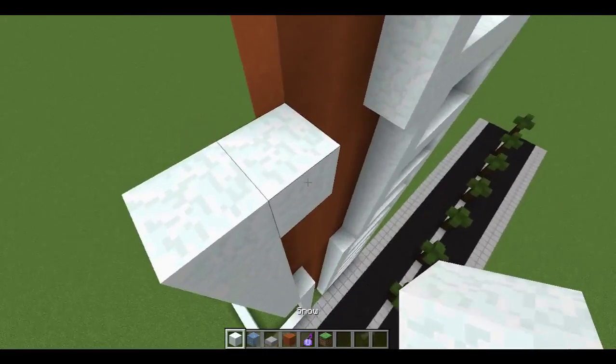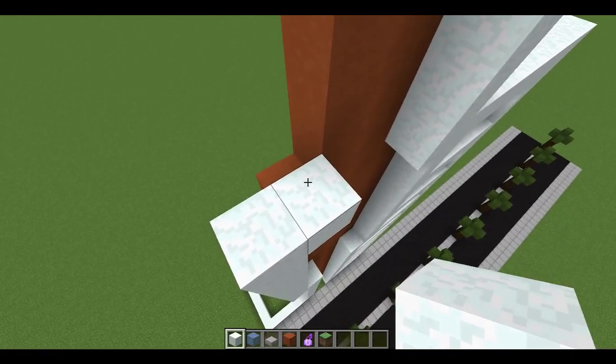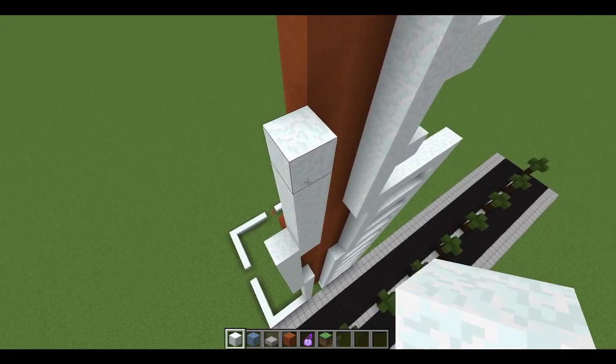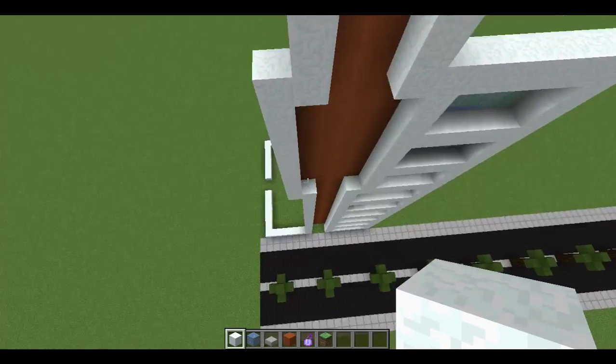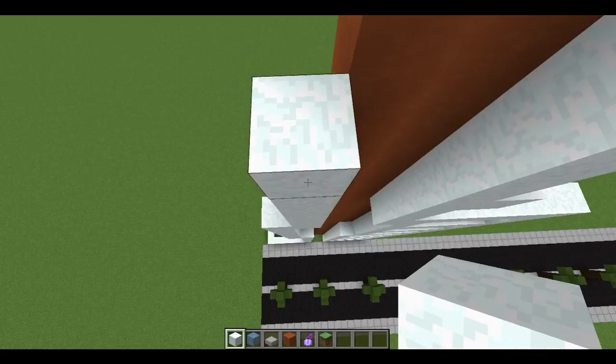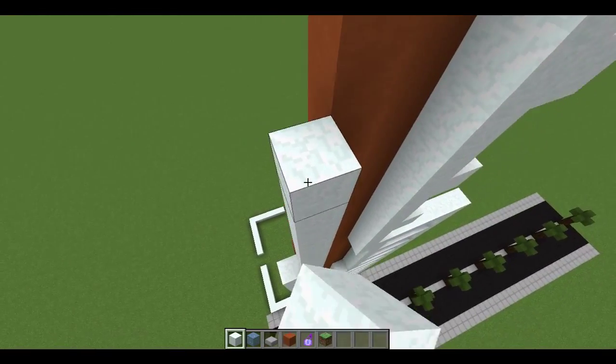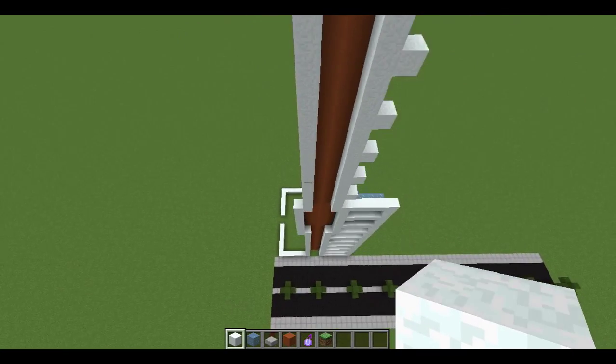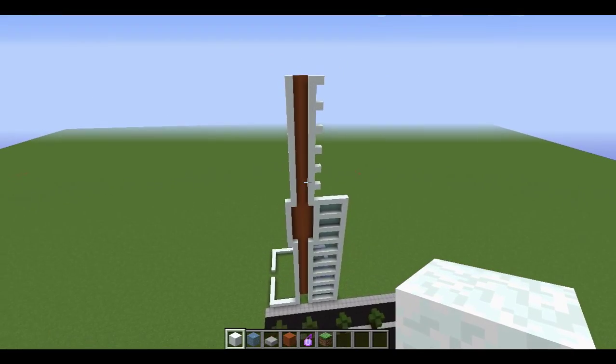Pretty much like that — simple as you like. This isn't right either. Oh yeah, it's because I haven't built that part yet — that's why it looked wrong. It was right, it just looked wrong because I didn't have the glass or the ice stuff placed. So like that — that's what it's going to be looking like.